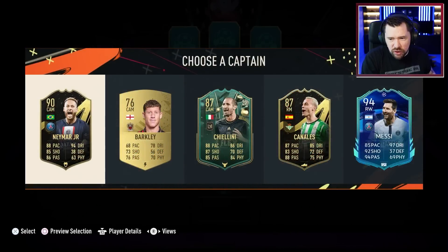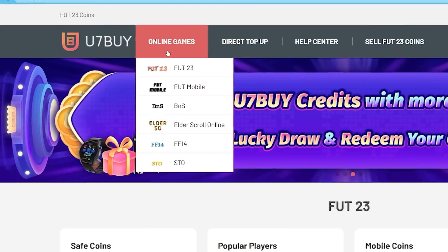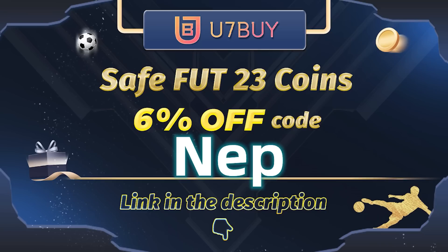Do you know what, 94 Messi chilling on the bench is really really good. Do you want to be able to afford players that you can get in draft? If so, visit u7buy to buy your FIFA 23 coins — they are cheap, fast and reliable. Make sure to use my code NEP at checkout for six percent off.